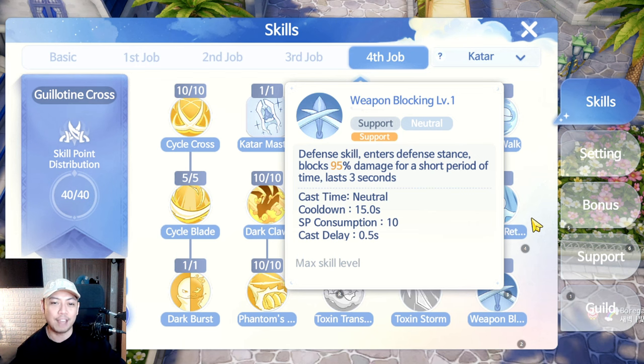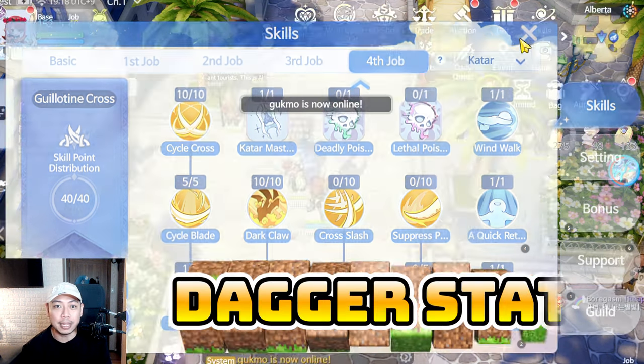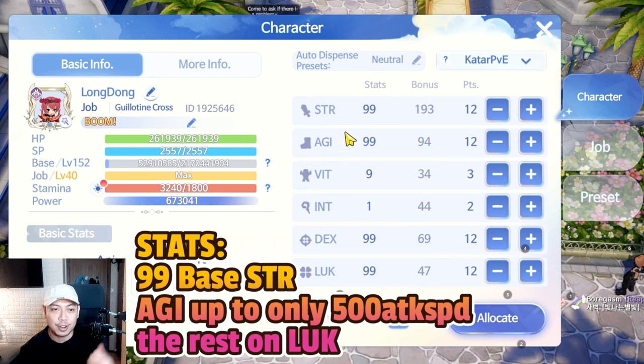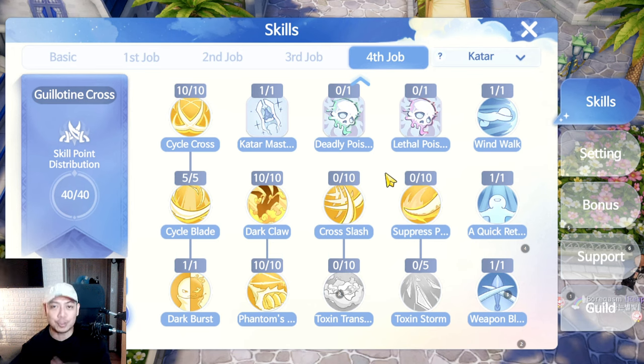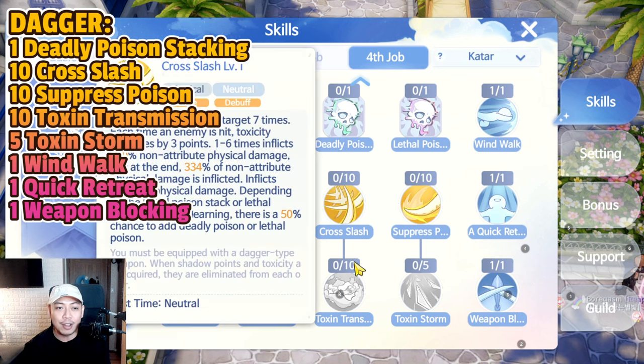Wind Walk lets you rush toward a target, retreat when needed, and block enemy damage if your retreat is on cooldown. That covers the catar build. For the dagger build, you now need Agility alongside Strength. I'd suggest pumping both, but only up to 500% attack speed on Agility. Once you've achieved 500% attack speed, you don't need more Agility points — put them into Luck instead. For the skill build, the dagger build only needs up to 39 skill points: 10 on Cross Lash, 10 on Suppress Poison.